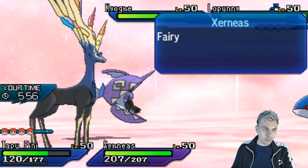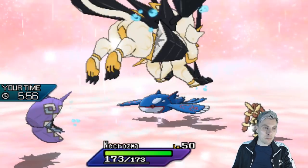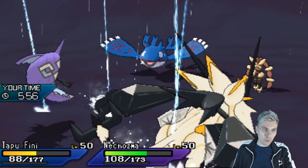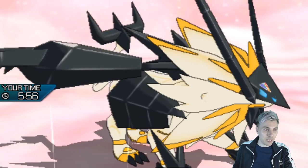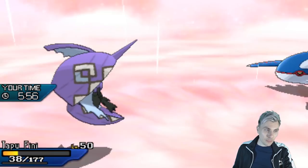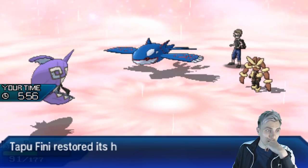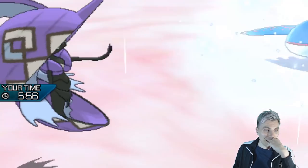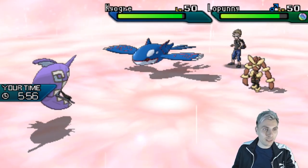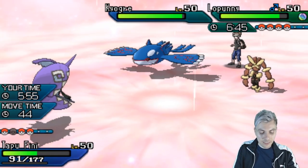Maybe stacking Iron Defense on Incineroar was the better thing to do here, but because Ultra Necrozma is going to come in, we'll keep our Fake Out - it's going to be so important. We'll get an Icy Wind off, but we take a Water Spout which takes down Dusknoir. That's not great. We're in range now with Tapu Fini, and the Return picks up the knockout. We actually survived because of Intimidate - I didn't expect that.